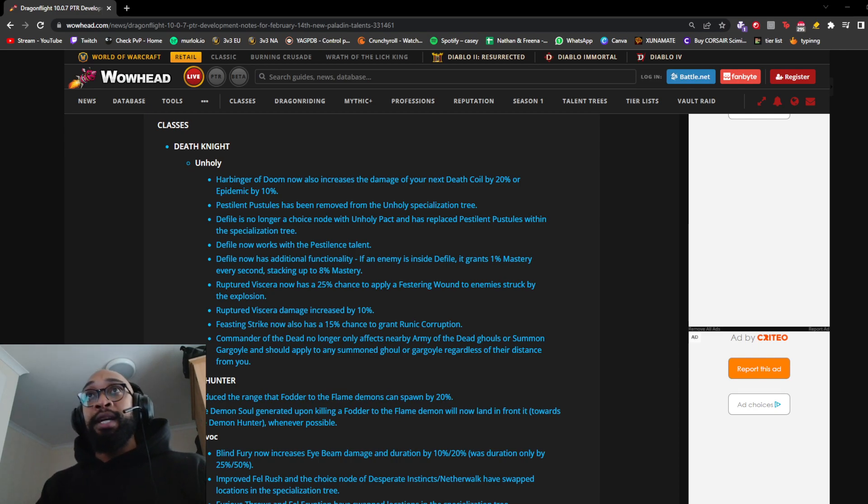First up we've got Death Knight, starting with the Unholy spec. Harbinger of Doom now also increases the damage of your next Death Coil by 20% or Epidemic by 10%. Pestilent Pustules has been removed from the Unholy specialization tree. Defile is no longer a choice node within Holy Pact and has replaced Pestilent Pustules within the spec tree. Defile now works with the Pestilence talent and has additional functionality — if the enemy is inside the Defile, it grants 1% mastery every second, stacking up to 8%.